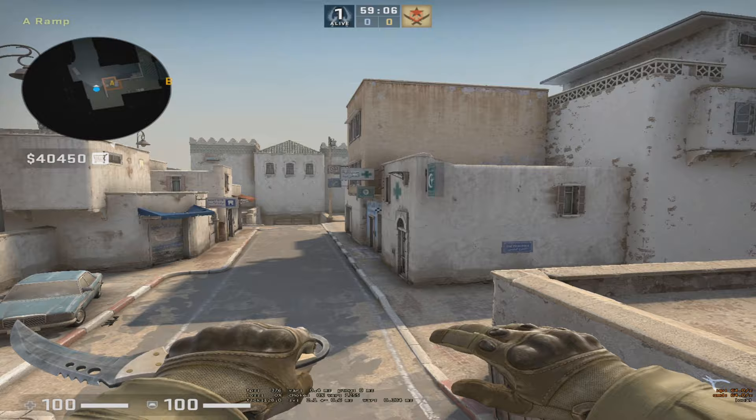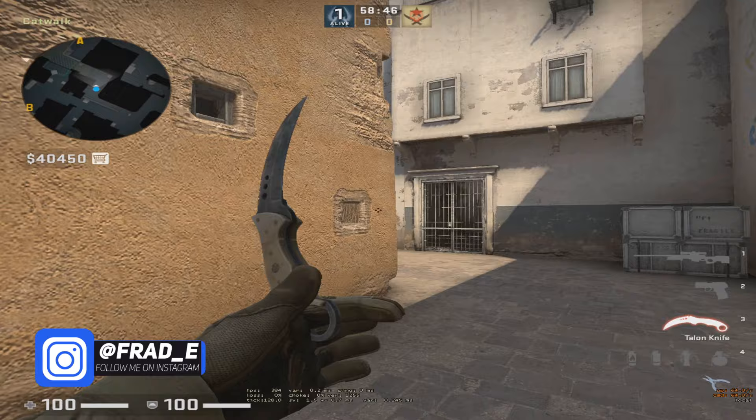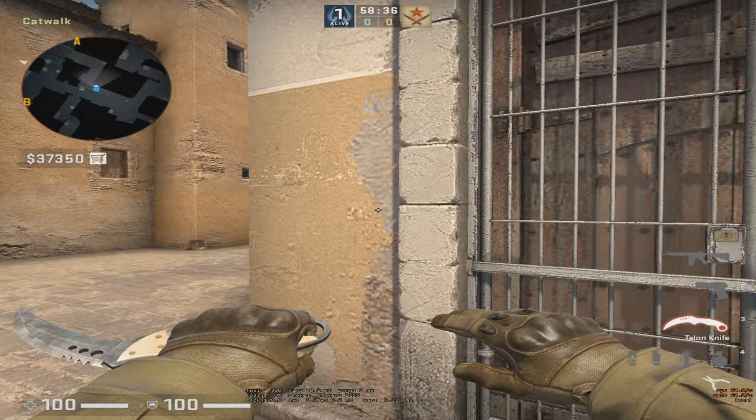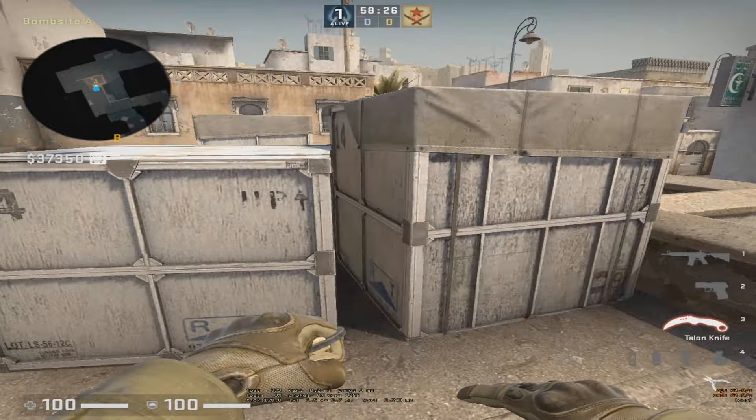To retake the site from short, you really need to play for the info first. When you're opening the angles, you can't just open carelessly and go looking nowhere. You gotta shoulder and play for the info. Because sometimes, if they win the site from short, they might just come short, plant here, and then go play on short.